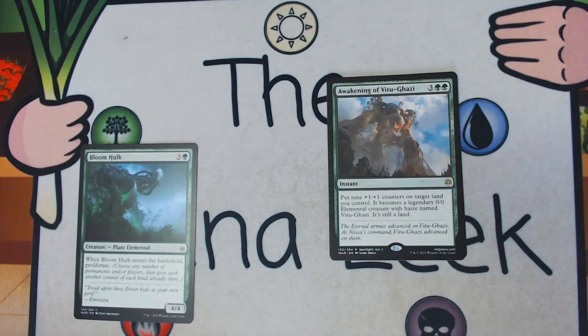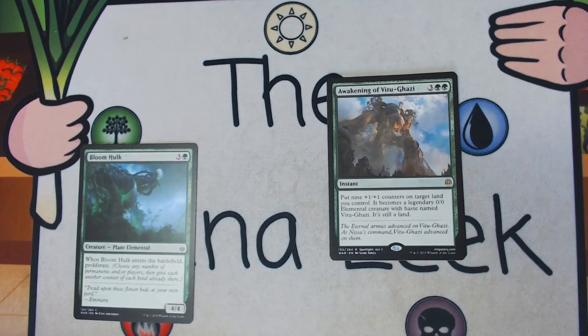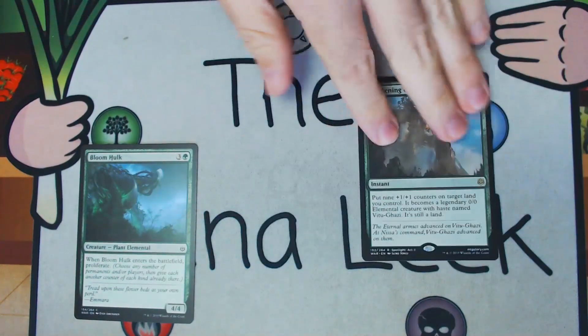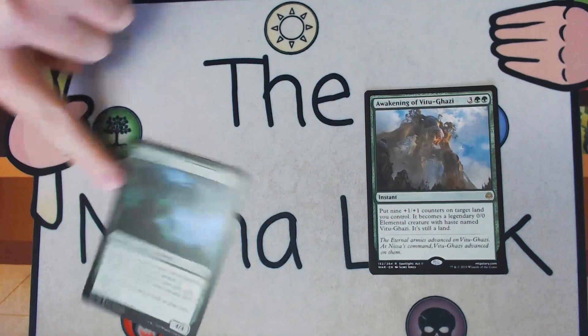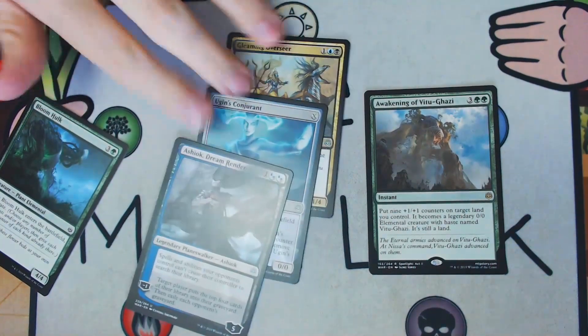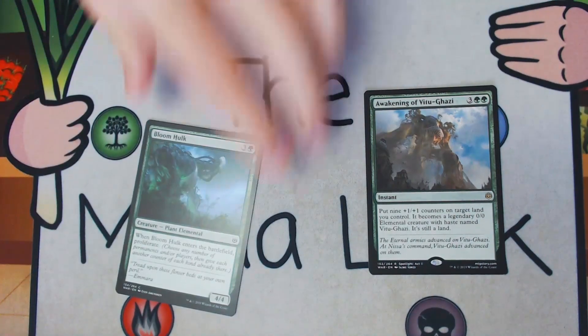Our rare is Awakening of Vitu-Ghazi — 3 green green for an instant at rare. Put 9 +1/+1 counters on target land; it becomes a 0/0 elemental that's still a land, and it gains haste. It's a bomb — it kills your opponents out of nowhere. I've heard of people returning this with Spellkeeper Weird, casting it on the same land, and having an 18/18 land. This card is great and it's just the easy first pick here. If it wasn't there, I'd be taking Bloomhawk.